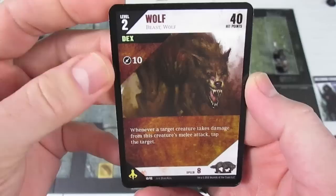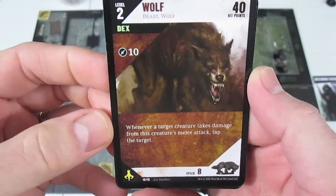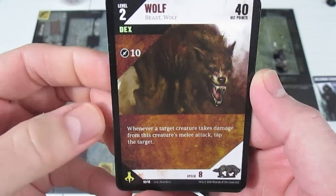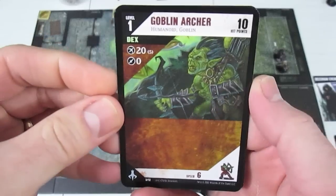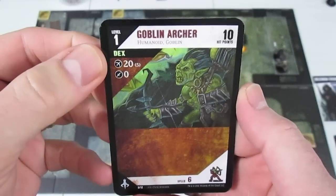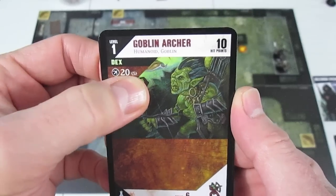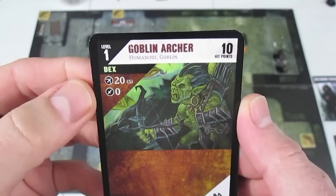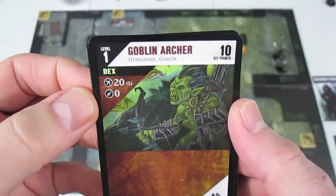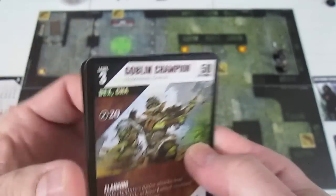The first card drawn was Wolf, level two. Whenever a target creature takes damage from this creature's melee attack, tap the target creature. We also got a Goblin Archer — a level one creature with a Dexterity trait, 20 ranged damage, range of five, and no melee attack, so he's very weak in melee. And of course we still have our Goblin Champion.